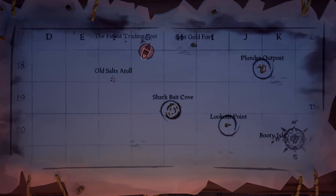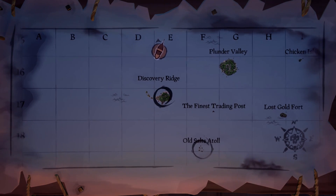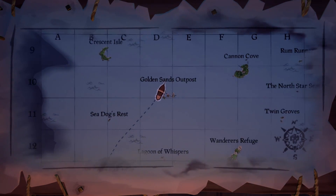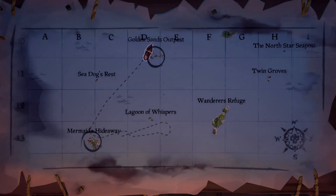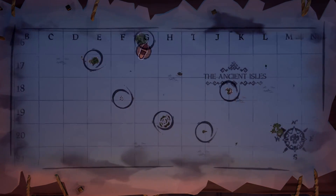Then settle at Golden Sands. This is also the route I chose to create this video. It applies to islands like Shipwreck Bay and Snake Island. But keep in mind it's not a rule of thumb as they can spawn anywhere except outposts and forts. This is just the way I do it if I want to go mermaid hunting.